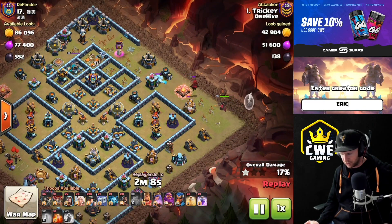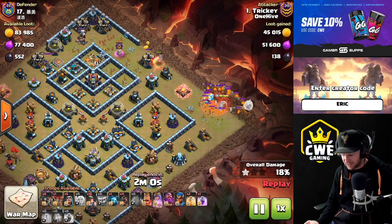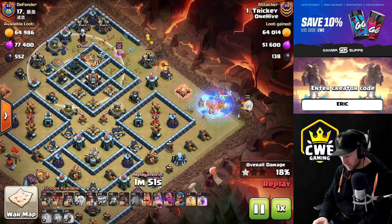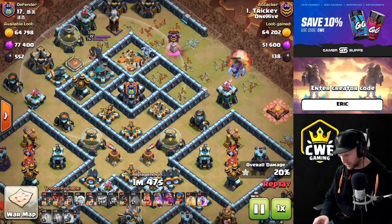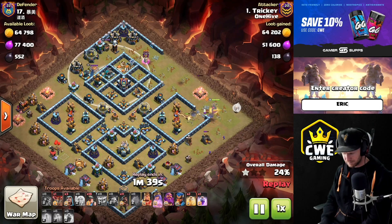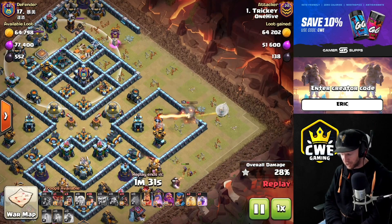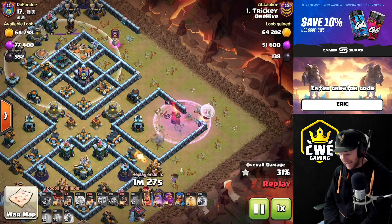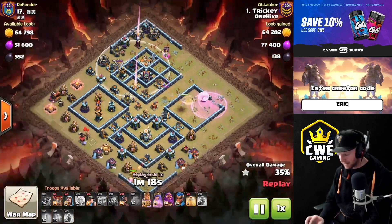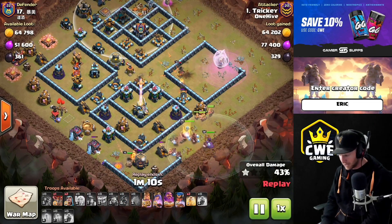He comes in with the queen and has a clan castle pull — it works very similarly to a yeti blimp, just with a couple extra spells. Is it worth those extra defenses going down for a couple extra spells? I'd say yes the majority of the time. However, look at this scattershot — whenever we chain off the town hall to a scattershot on the other side, there's never quite enough damage to actually destroy it. I'm considering bringing a lightning spell to finish off a low-health scattershot after it chains off the town hall or eagle artillery.